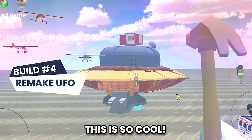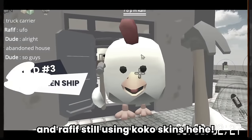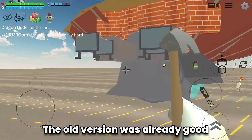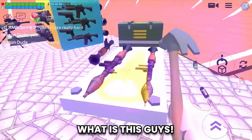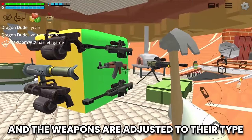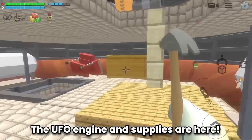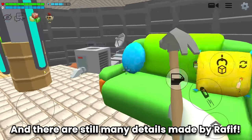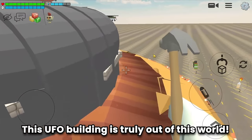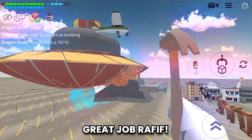Let's move on to the next build - and build number 4 is a UFO. This is a remake version of the UFO from old Rafif's building. Let's explore this UFO. The weapons room is very complete and the weapons are adjusted to their type. Rafif, you are an insane builder. Let's see the second floor - the UFO engine and supplies are here, and here is the main control room or cockpit. There are still many details made by Rafif. This UFO building is truly out of this world. The creativity and attention to detail are extraordinary. Great job Rafif - Rafif is too pro at building.